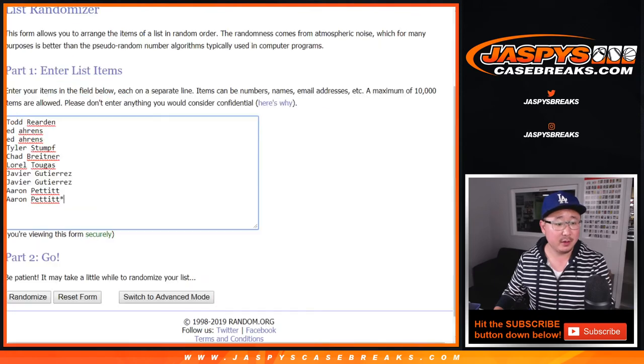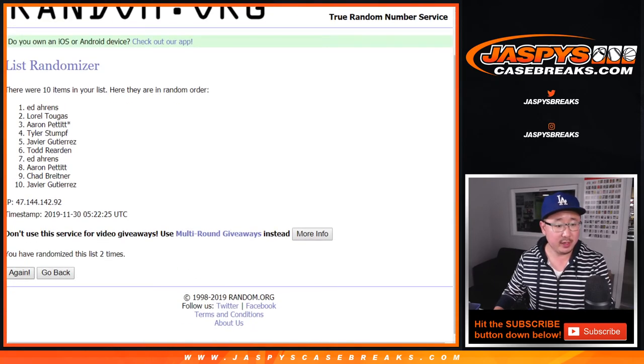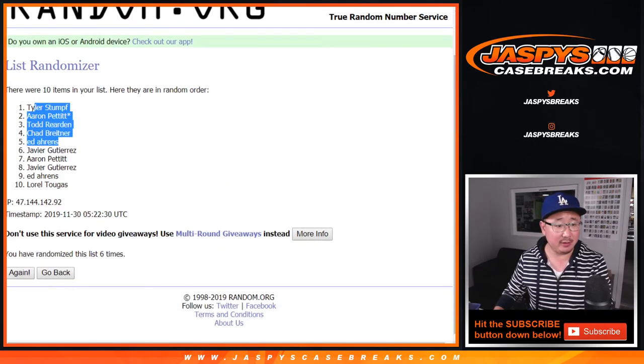Yes it is, Adam. Two and a four, six times. One, two, three, four, five, and six. After six times — Tyler, down to Laurel.